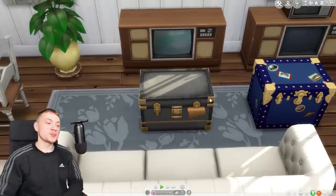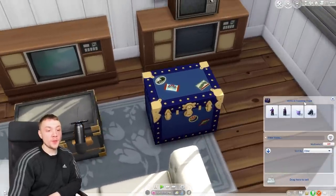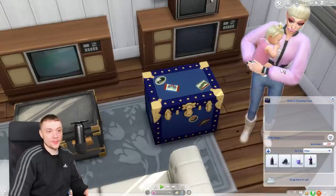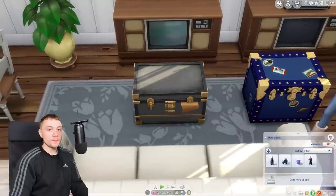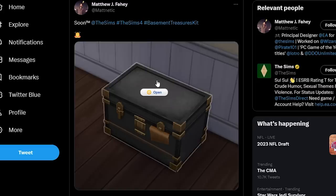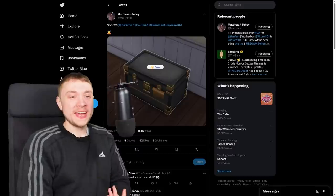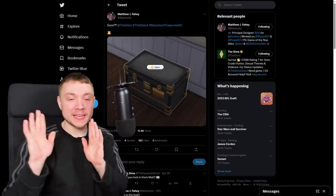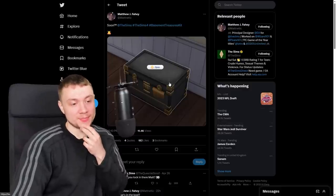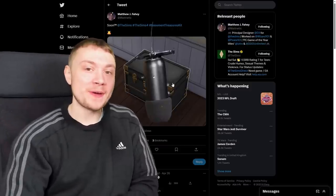Another thing from the Basement Treasures kit is this trunk, which you can't click on — it's not functional. In The Sims 4 we do have trunks and chests you can open and store things in. This one you can't, but we may be getting an official update — not a mod. Somebody who works on The Sims team on Twitter posted 'soon' with a picture of this box saying 'open.' So basically, they're going to update it to be openable. Imagine if they also updated it with a proper vibrating heartbed and my ranting actually worked!